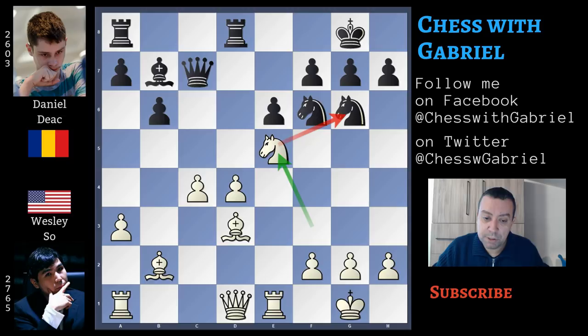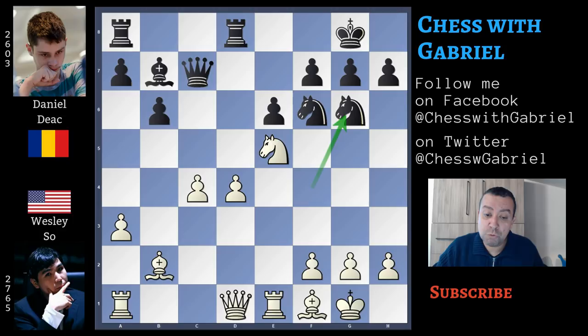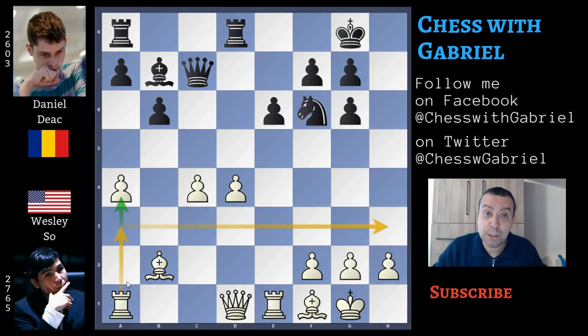Daniel Dick doesn't capture; he plays knight to f4, threatening the bishop. Bishop back to f1, knight to g6, and there comes a repetition — bishop to d3 again, knight to f4 again, bishop to f1, knight to g6. But Wesley So doesn't want to draw. Knight captures on g6, h recaptures, and a4 — an important move that will allow the rook lift through a3, going to h5.